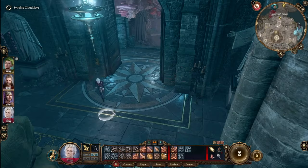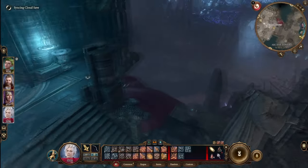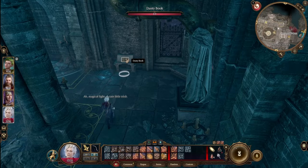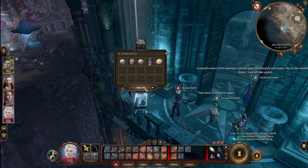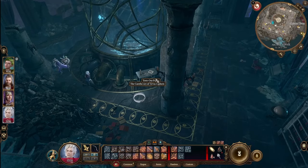At that point, you can go upstairs and start using the elevator to climb your way through the tower. Additionally, you can now bring your other characters into the tower without concern of them being shot by the turrets. While on this floor, make sure you stop and read this dusty book. You'll also find the Chest of the Mundane off to the left — it has a bunch of random items that are actually magical.